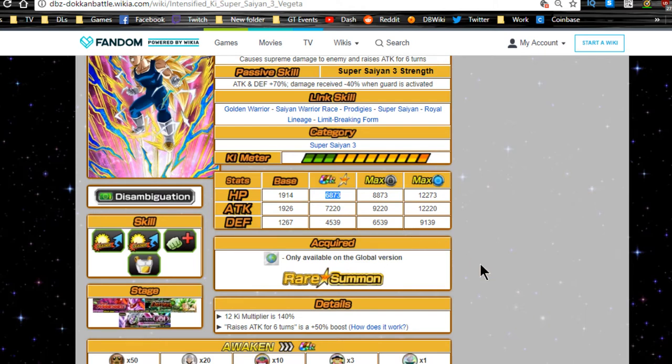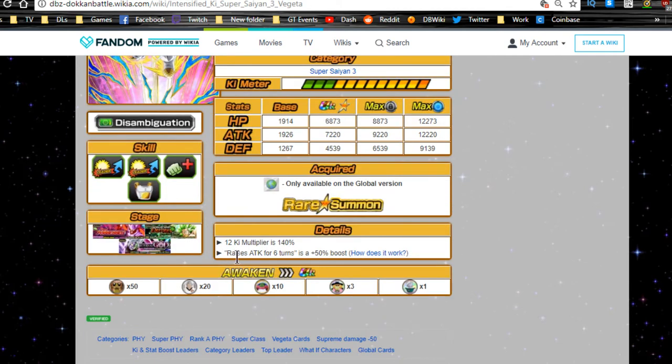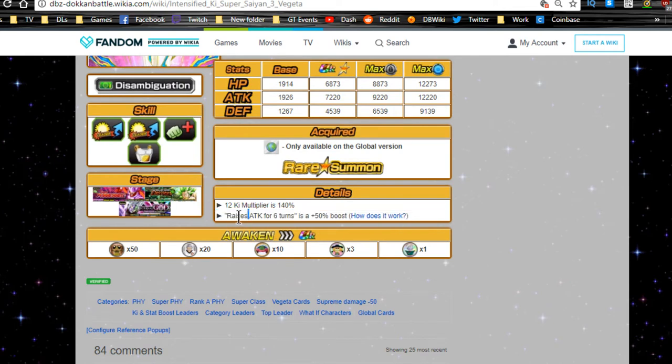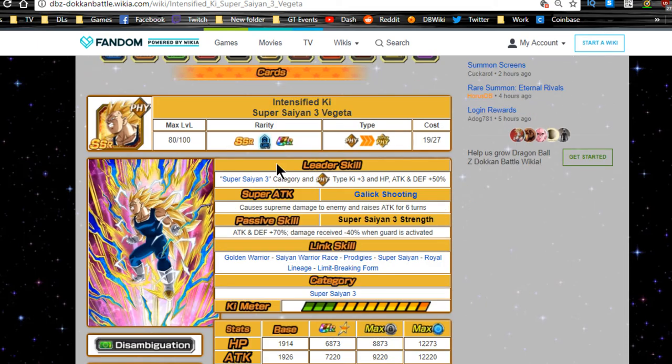Link skills are Golden Warrior, Saiyan Warrior Race, Prodigies, Super Saiyan, Royal Lineage, and Limit-Breaking Form. Having Prodigies is awesome because it counteracts not having Fierce Battle. He's only part of the Super Saiyan 3 category. Max stats: HP 6873, Attack 7220, Defense 4539. His 12-Ki multiplier is 140, and his raise attack for six turns is a 50 boost per attack — so consider giving him additionals.